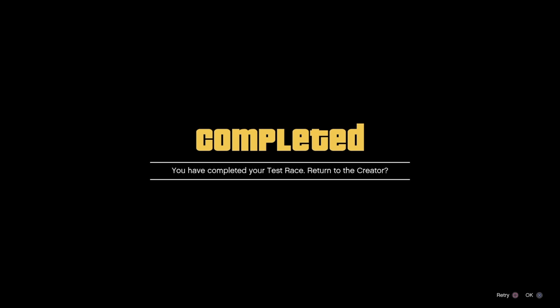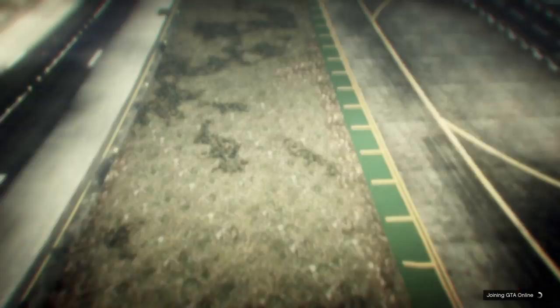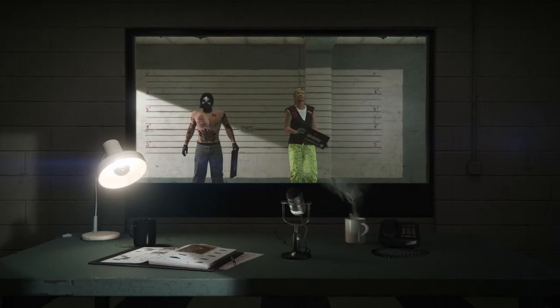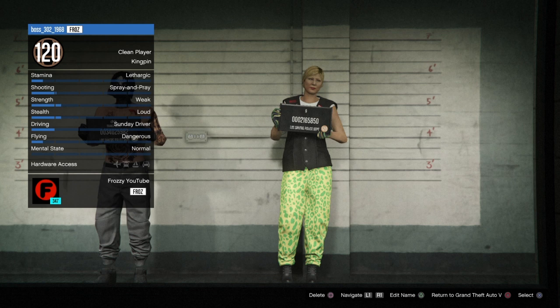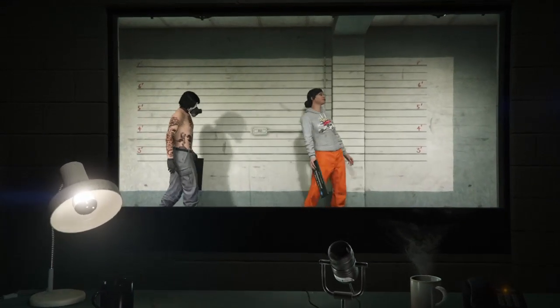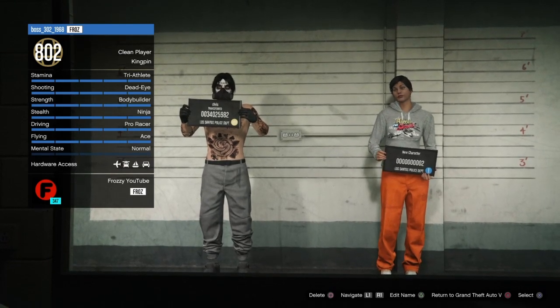Once you finish, accept the prompt, then go to Pause, Online, and Choose Character. As soon as you load into the character screen, delete your second character — go to it, hit Square to delete, and type 'delete' to confirm. Once you're back at the character screen after deleting your second character, hit Circle to go to Story Mode. This is the only way the glitch works — do not go into GTA Online or pick any character; you must return to Grand Theft Auto Story Mode.